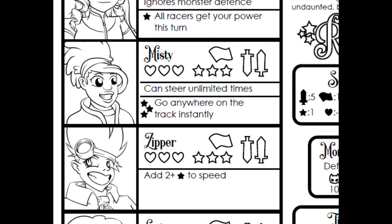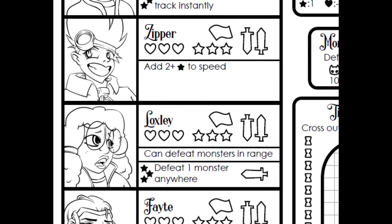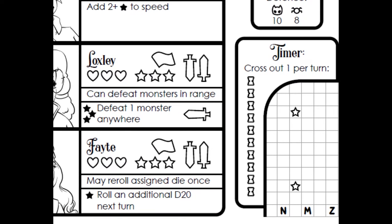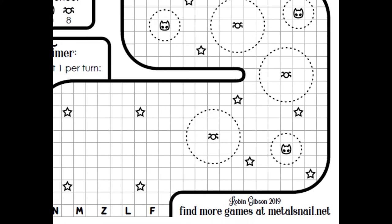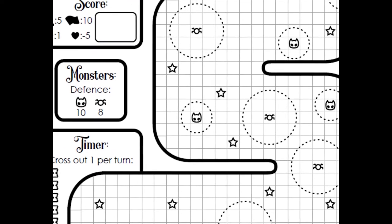Queen Destructor has issued a challenge: one card race against her own team of champions, winner decides the fate of the world. When our heroes arrive, the track is swarming with monsters and Destructor's racers are flying overhead. As they start their engines and transformation sequences, they remain undaunted, because this is just a normal Saturday for the Racing Stars.